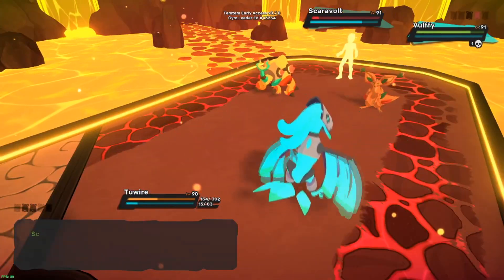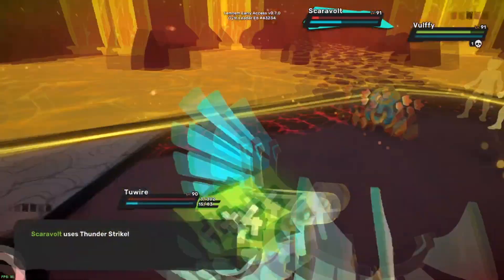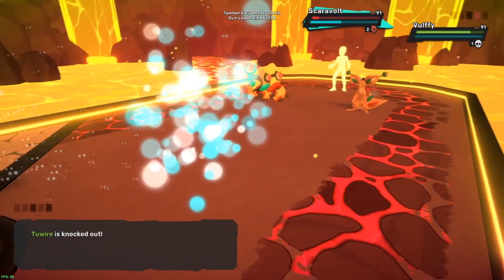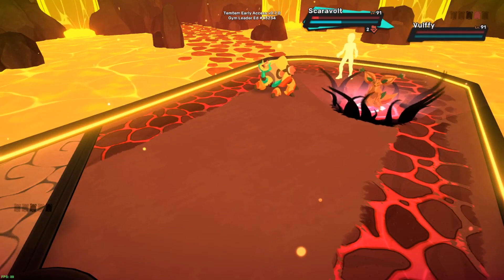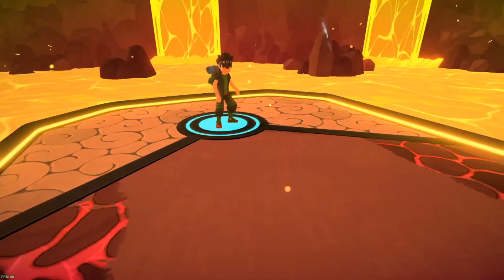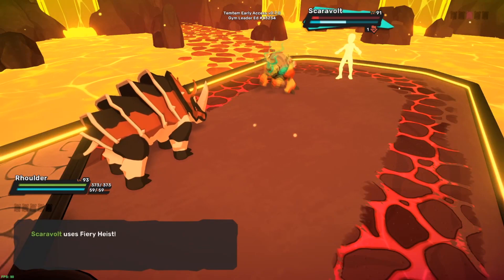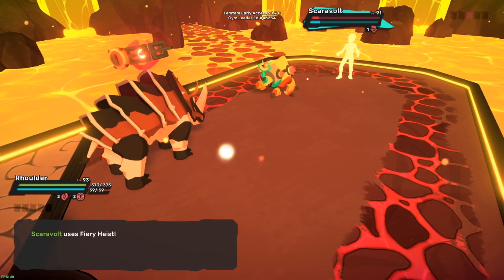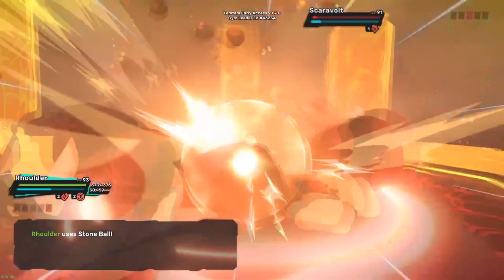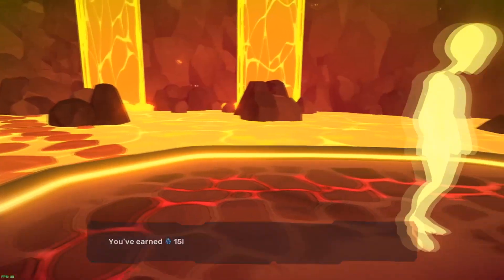If Scaravolt goes for that thunderstrike, Two-Wire's done too. But on the bright side, Bluffy's dead and Scaravolt's got like no health - and Rolder's got a type advantage on it. Fiery heist - yeah, you're done buddy. It was close - y'all almost had me, but we good.